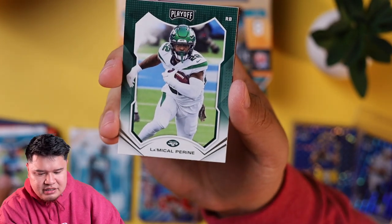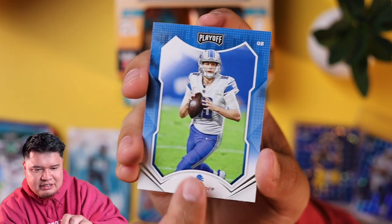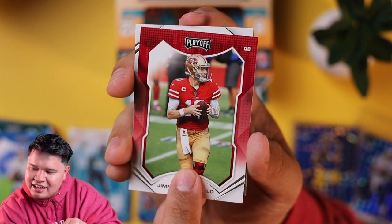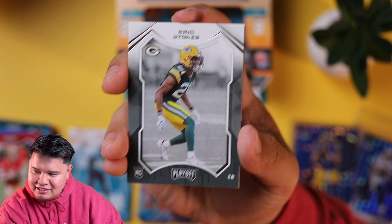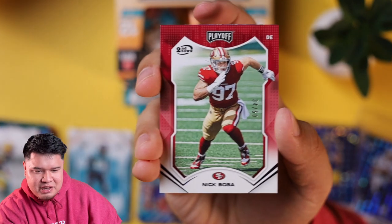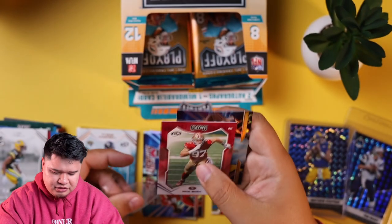LeMichael Pirine, Jared Goff — they're going to do it without you, buddy. Jimmy Garoppolo — they're also going to do it without you. Did you hear today that they're trying to get rid of Jimmy? Yeah, they're trying to trade him. And we got a Nick Bosa numbered out of 50 — maybe next year's Super Bowl champion Nick Bosa out of 50. That's really nice. We're going to sleeve that up too.